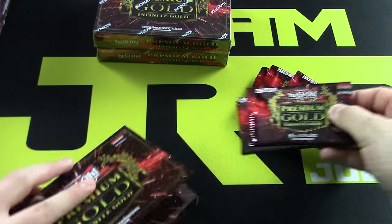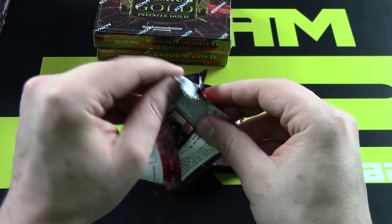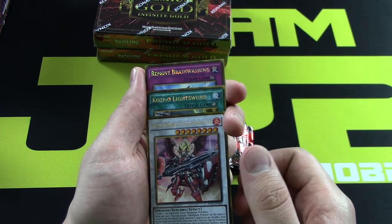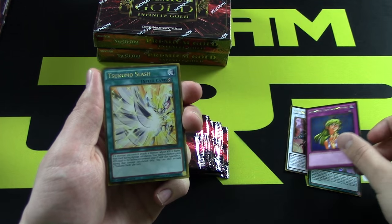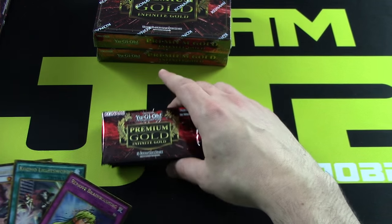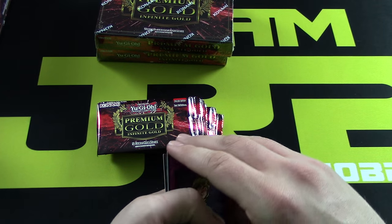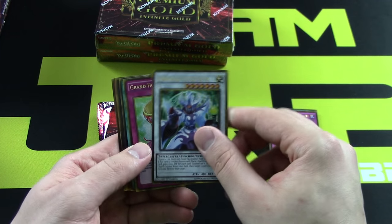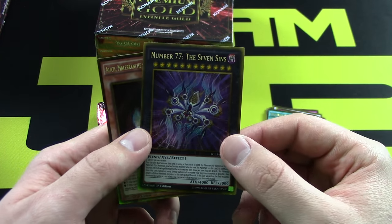We've got nine packs here; we'll open the last two when we run out. Pack number one — we got an Ignister. Our first ones are like a premium rarity. Cosmo Light Sword — this used to be a common. Oh my gosh, we get five foils per pack, so we're going to be getting 15 foils per mini box. This is amazing. We have an Arcanite Magician and Grand Horn of Heaven.